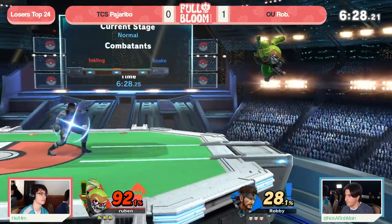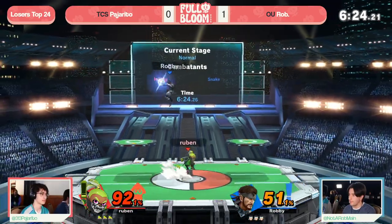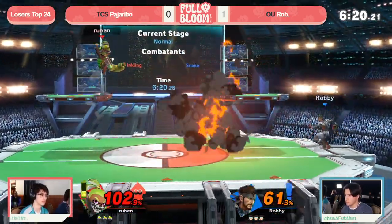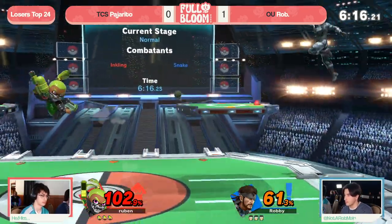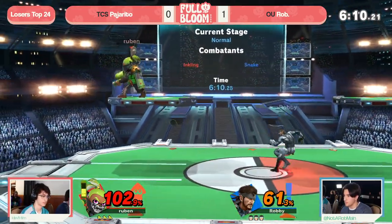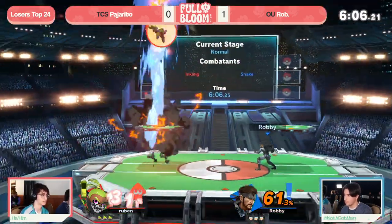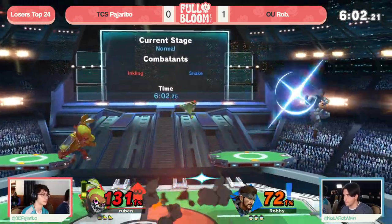That F-smash comes out three quarters of a second in — frame 45 button input, frame 3 charge release. So once you start charging it, you can react and there's nothing they can do. It's just an amazing kill tool — kills so early. But it doesn't matter right now as Pajarito goes ahead and plays that defensive game right alongside Rob, using a lot of these Splat Bombs. The issue is Rob doesn't have to recharge on those grenades. Pajarito, though, does have to recharge on ink as needed.